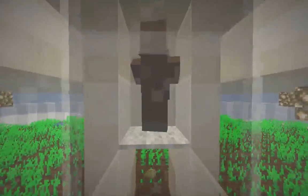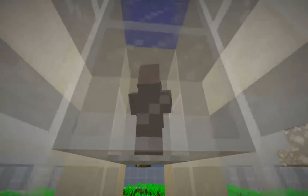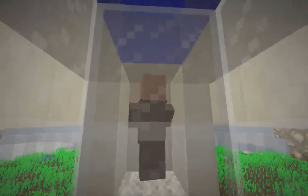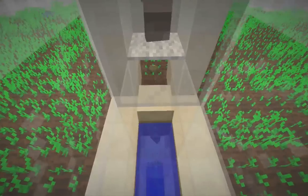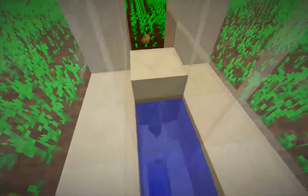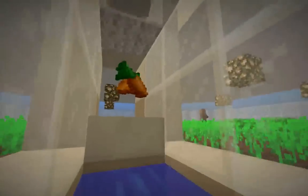All of those villagers are going to have to go away, and they're going to have to be replaced by villagers that don't have food. In addition to that, we want to raise the water stream and add that block of ice for every single one of these layers.